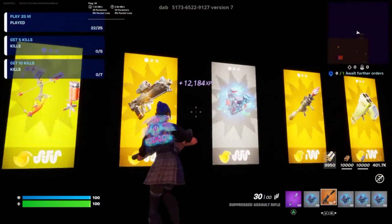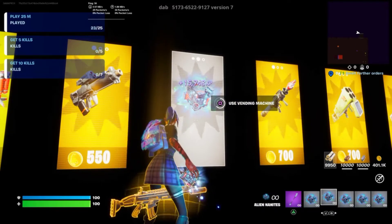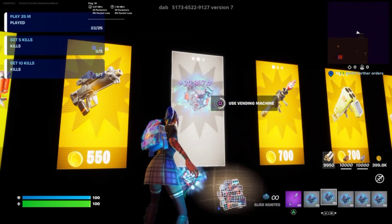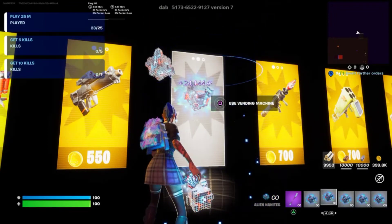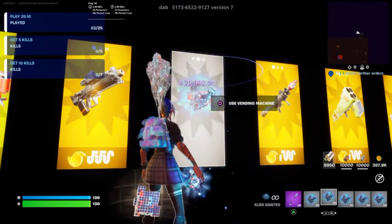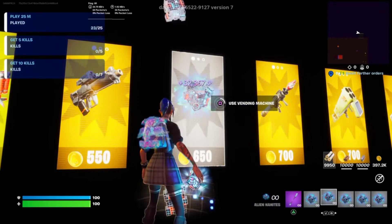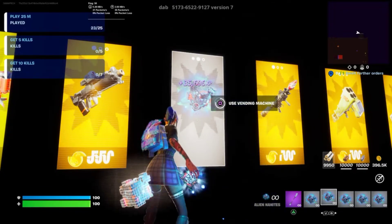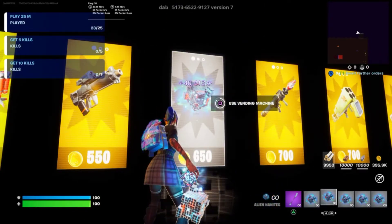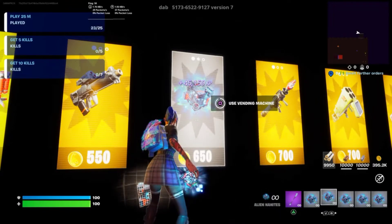Each one costs 650 and we've got 400k coins, so you can simply stay here and buy as many alien nanites as you want. I'm already on 20,000 XP. Really that's all you have to do. If you can somehow leave your interact key or square button held down while you do something else, you're going to come back to around 100,000 XP in less than 10 minutes — that's how broken this map is. I'm already on 45,000 XP and I haven't done anything.